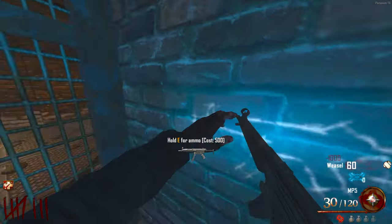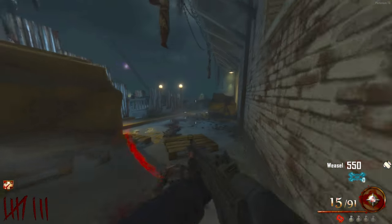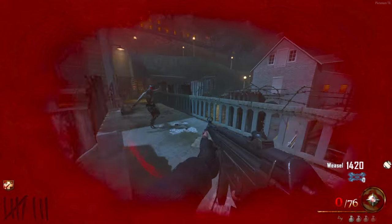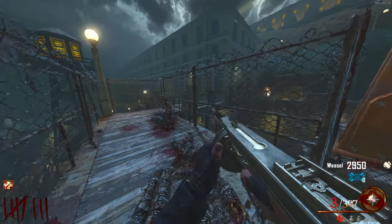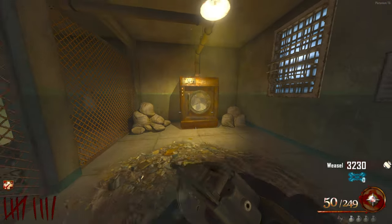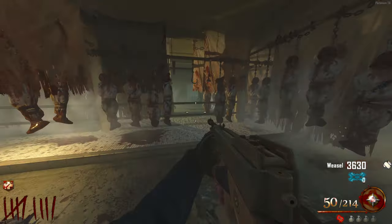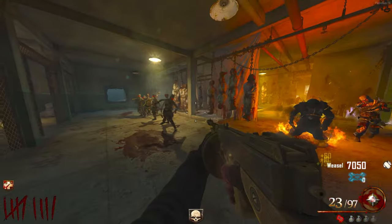I need to get myself the MP5 otherwise it's going to go even more wrong. Oh no — I forgot I had the Hell's Retriever. I'm so stuck right now. Is that a max ammo? Yes please, I need it right now. For this next part you've got to drop into afterlife in the showers, turn this on, go back to your body, turn this on here, and survive a lockdown — I don't know if it's a minute or two minutes. You pretty much just got to survive. Now that Brutus has spawned it's done — and I've instantly killed him.